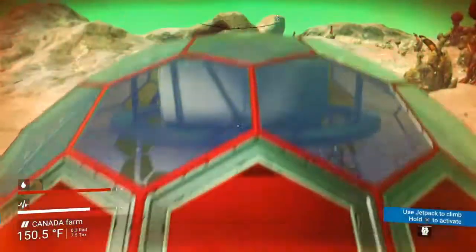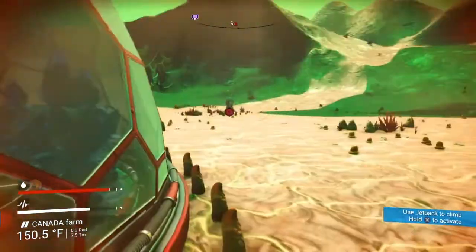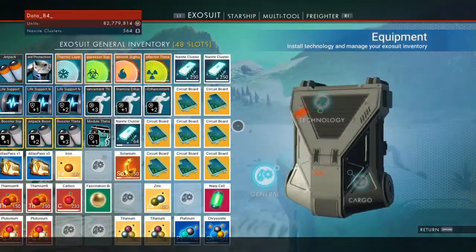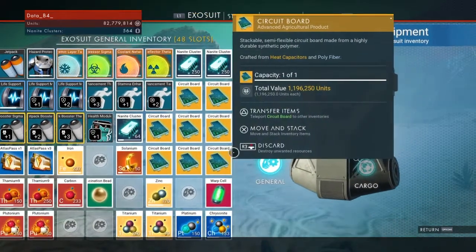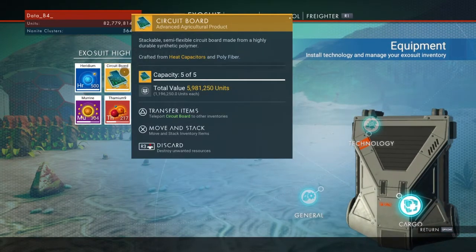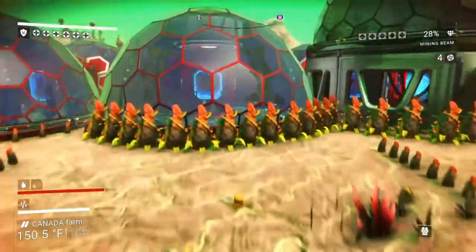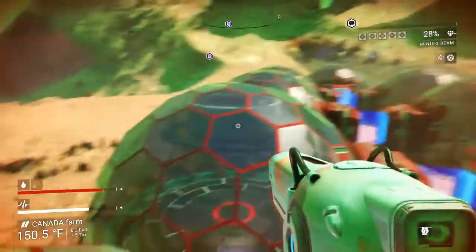Wow, that was some farming expedition — that was amazing. We used up all of the star bramble. Frostwort is already regrowing and there's plenty of solar vine here. In our first trip, one round through, we got thirteen circuit boards — not a bad visit at all. Thank you very much Montreal Canada, this is a fantastic farm.